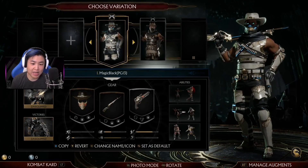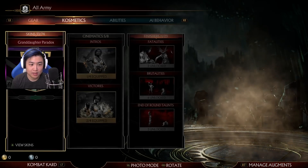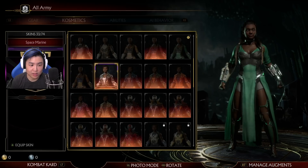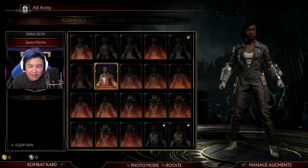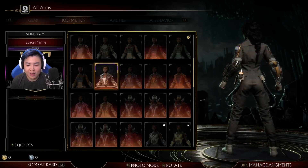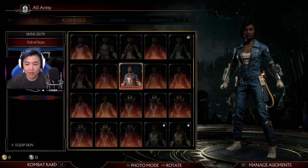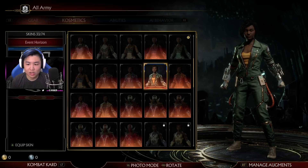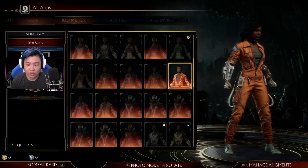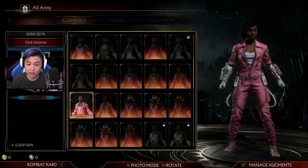Now let's check out Jackie. Jackie was a lucky one because she got two skins in this pack. These are supposed to be like Ripley-based skins from Alien, which is kinda cool. The ideas for the skins were cool, but the execution could've been a little bit better. Especially Jackie — I don't think she needed two skins; I feel like other characters could've got those. I mean, I like that one a lot — it's very bright.